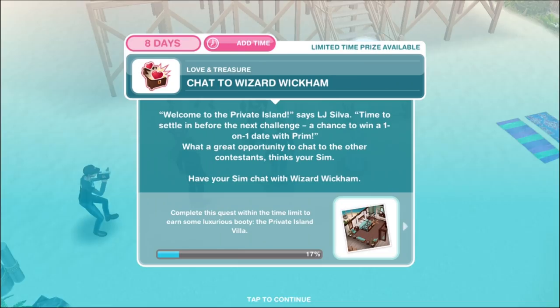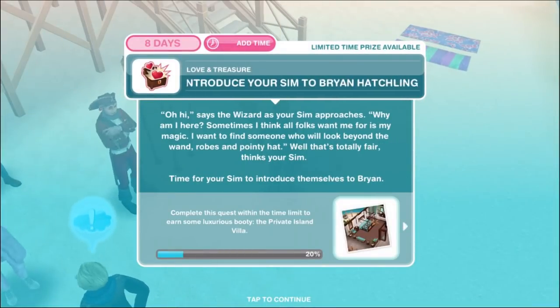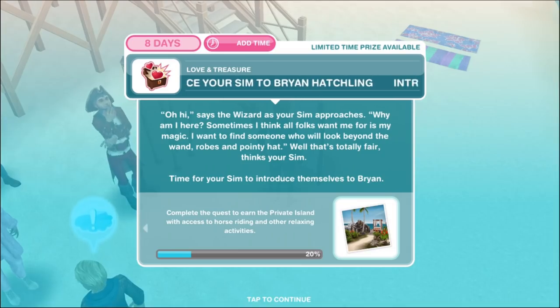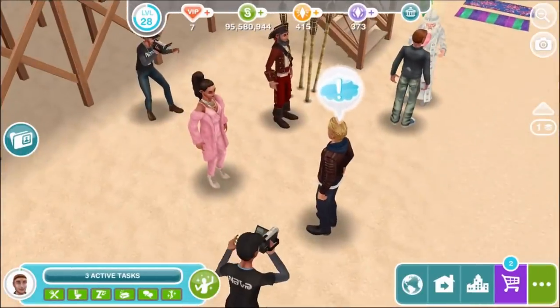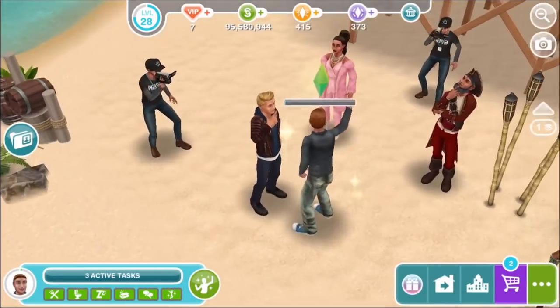Chat to Wizard Wickham. LJ Silva says it's time to settle in before the next challenge — a chance to win a one-on-one date with Prim. Have your sim chat with Wizard Wickham for four hours and 10 minutes. The wizard says: 'Sometimes I think all folks want me for is my magic. I want to find someone who will look beyond the wand, robes, and pointy hat.' That's totally fair, thinks your sim.